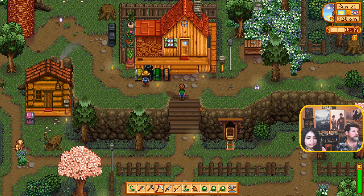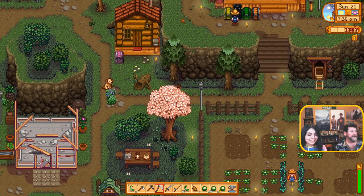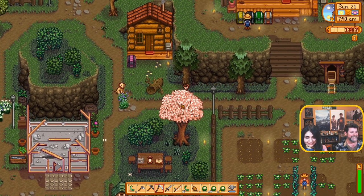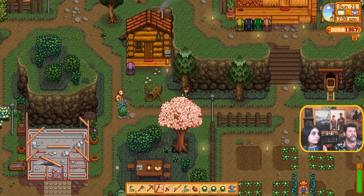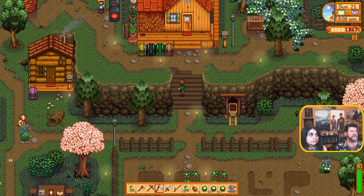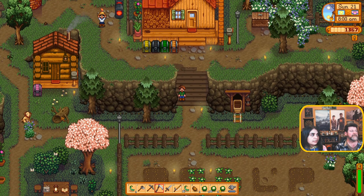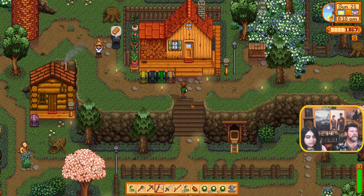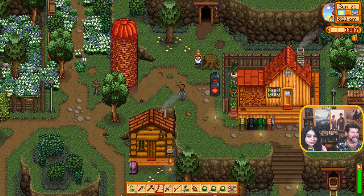I gotta go say hi to Pongo — poor dog doesn't know what his name is. Once we get that axe done we'll be able to take out all these big logs and get hardwood. Does that immediately open up that secret forest off to the southwest, or is there more to do? The stump up here needs your copper axe, but that big log is iron or gold axe probably.